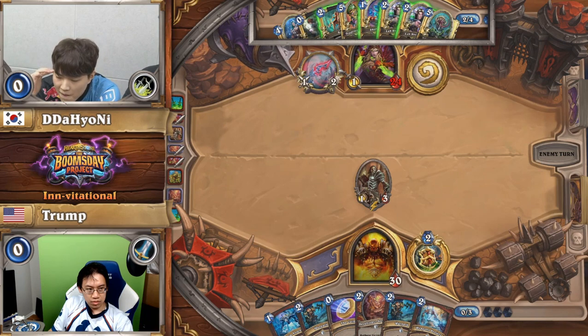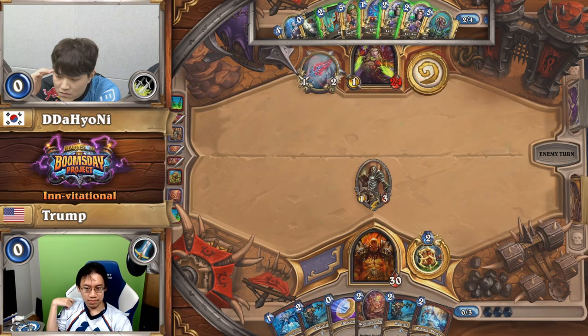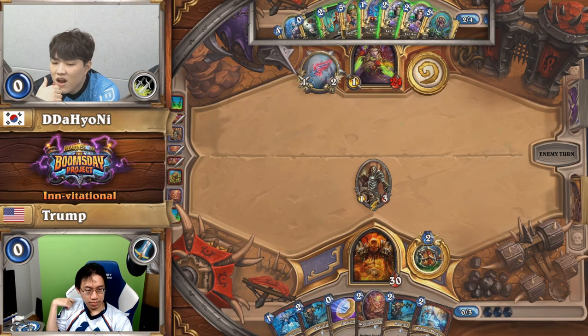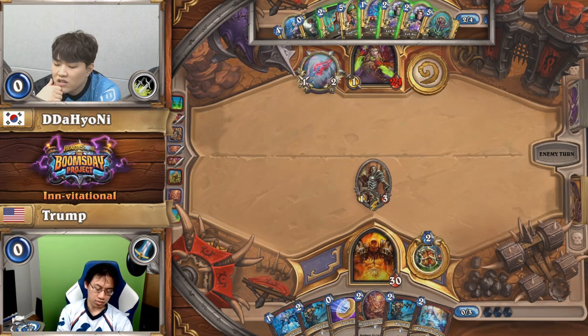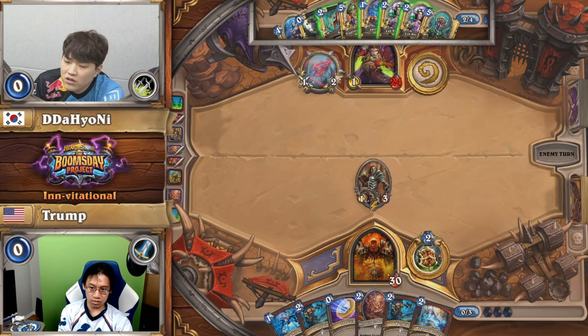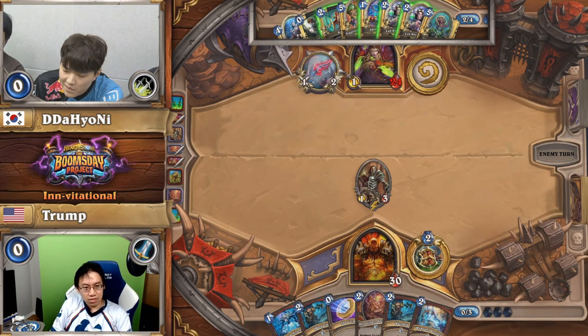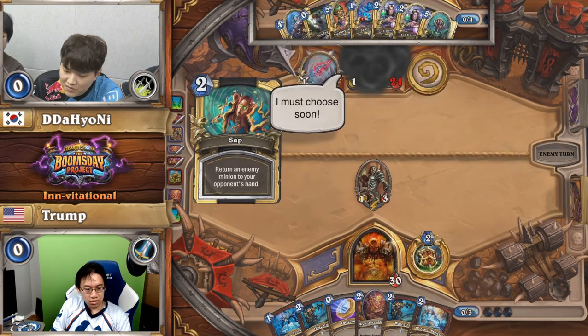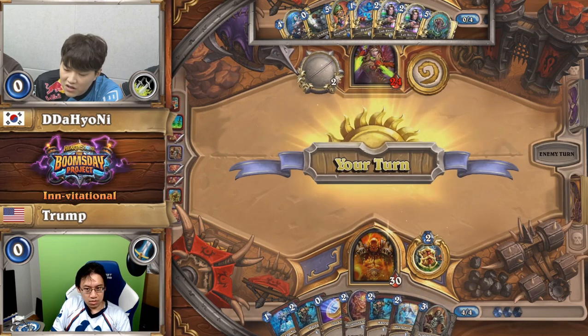Correa is thinking about whether to challenge this Acolyte or perhaps return it to hand. It's a very tricky scenario because you obviously don't want Warrior to draw cards — their only way to beat you is to draw cards. But are you wasting some of your better removal tools? We don't know what Warrior deck this is. Bloodraiser is actively on your mind as one of the key Warrior cards. Trump and crew even threw away the Bloodraiser because they just wanted other cards in the early game. Acolyte is pretty important.